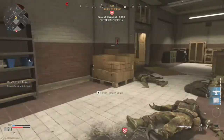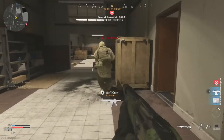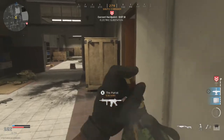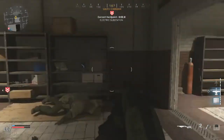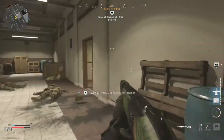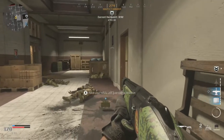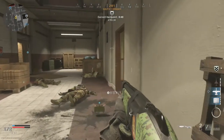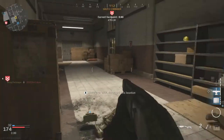Strike station 3-2-1, go for tasking. Get ready, we're about to move. Next hard point, let's go. Enemy's taking the hard point. Contact — enemy in the courtyard.